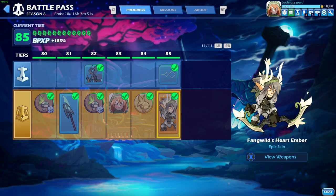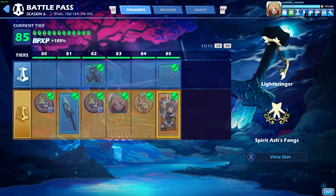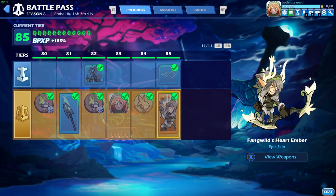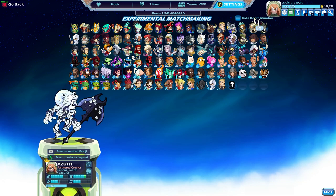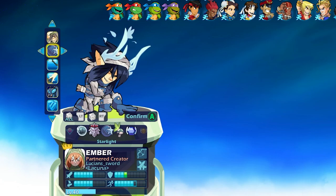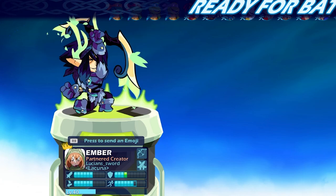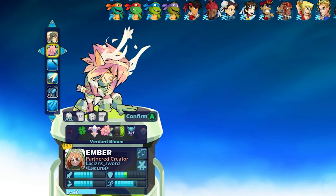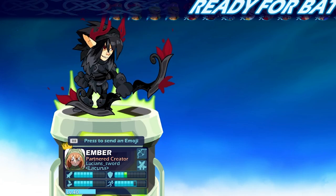We're gonna play a few games today with Fangweld's Heart Ember, the epic skin on the gold track for this battle pass. It's a very cool skin — animated weapons, animated hair flowing in the wind, she's got like a butterfly on her horn thing. Not only that, she has custom signature graphics which you'll see when I'm fighting. Most of these colors look really really good on her, and she does have a custom lock-in animation.